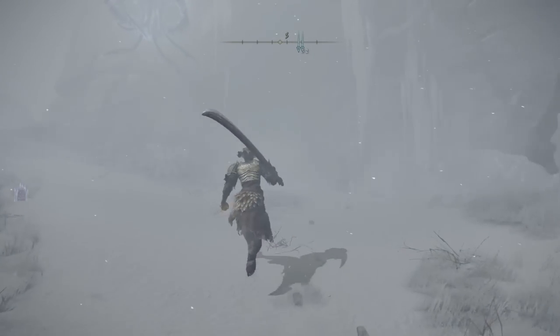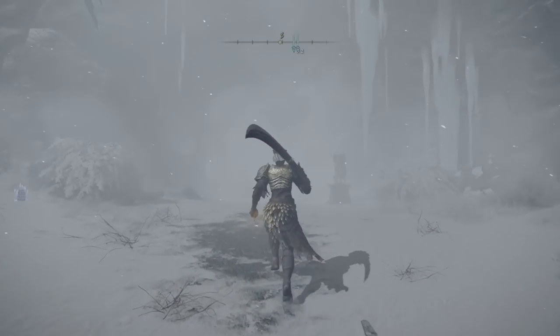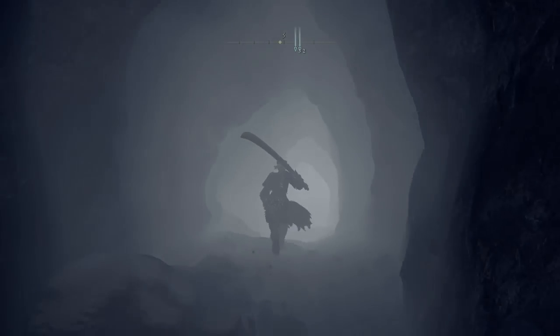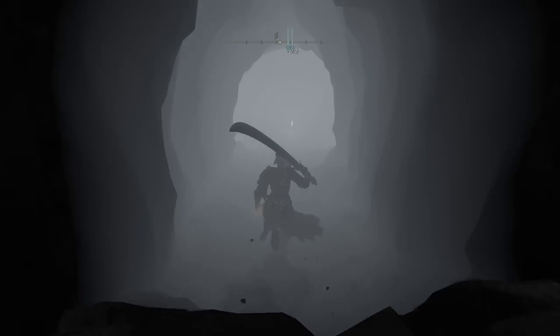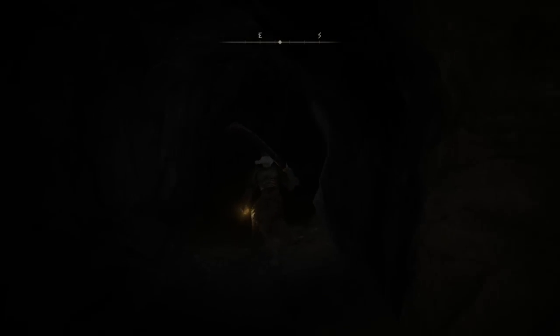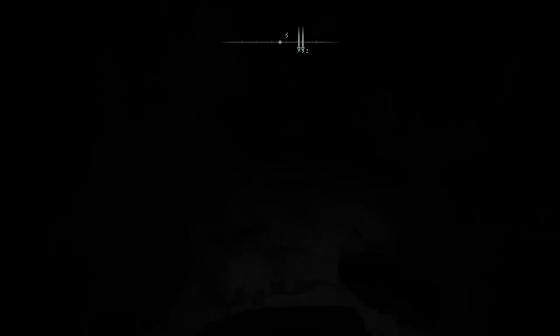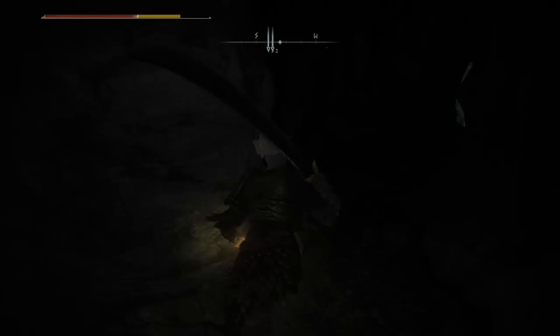The second incantation can be found over here at the Spirit Caller Cave. You will need two Stone Sword keys in order to go through, because there will be a mist door. You will go down, and then you'll see the Lost Grace right here. We want to claim that Lost Grace, then head towards the left, towards the south. You should see a point where you're going to drop, then continue towards the southwest.